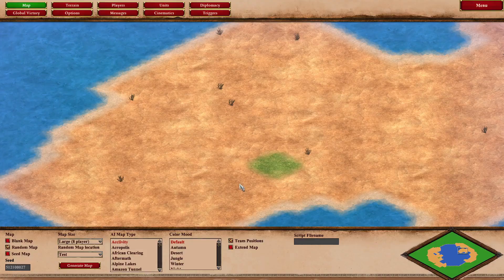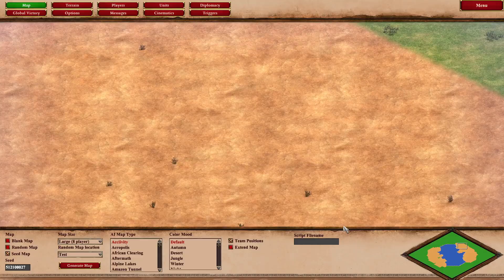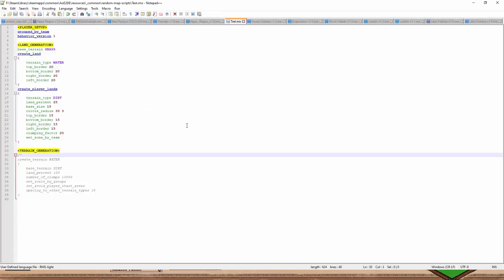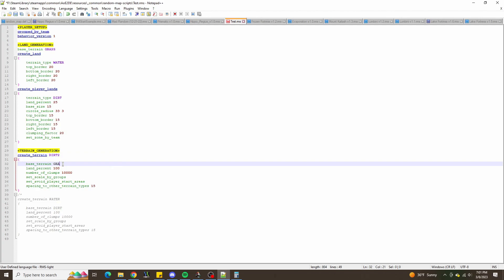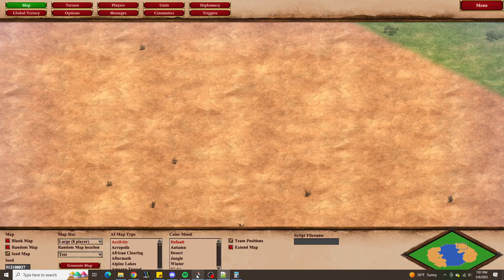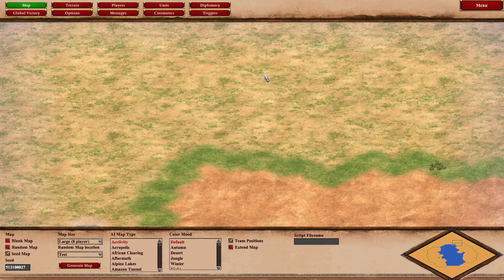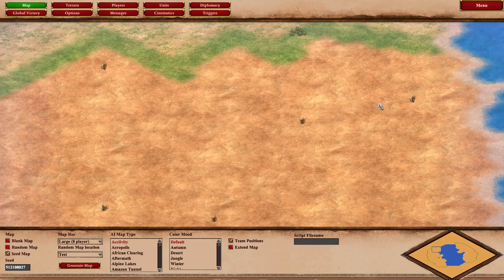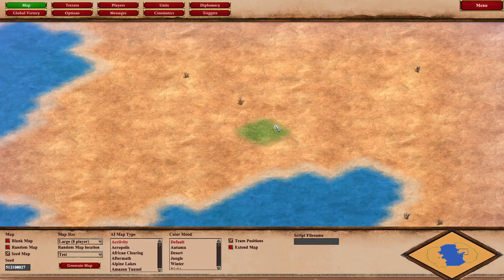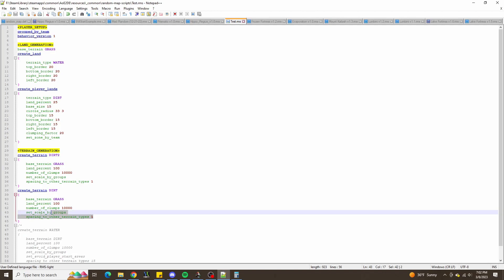Before creating the water terrain, I want to take this particular seed. Next I'll create a different terrain — dirt 2 — on grass, with spacing to other terrain types of 1. Now we have dirt 2 on the outside of the map, and these little patches of grass left over can just be filled in with dirt so they're still considered part of the overall player lands. We'll create dirt on grass with no spacing to other terrain types.